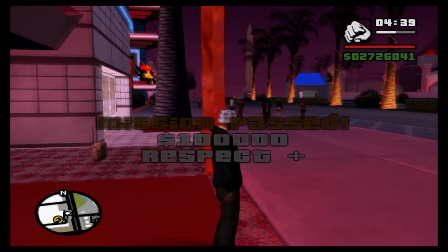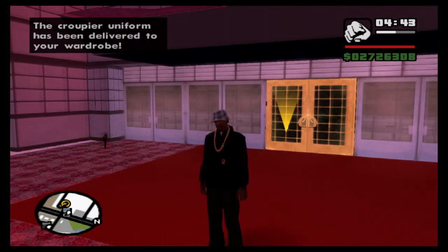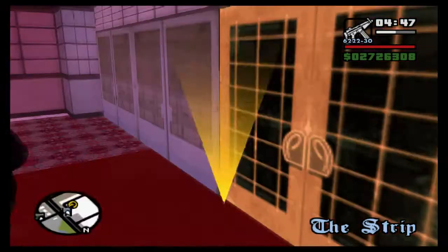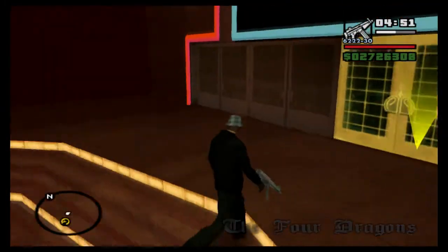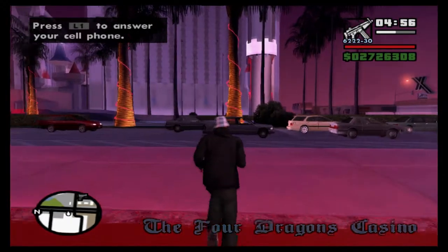$100,000 and respect plus for completing the heist. The croupier uniform has been delivered to our wardrobe. We're going to get a phone call if we don't head into the casino, so let's head outside and we should get a phone call from somebody who's not very happy about what we've just done.